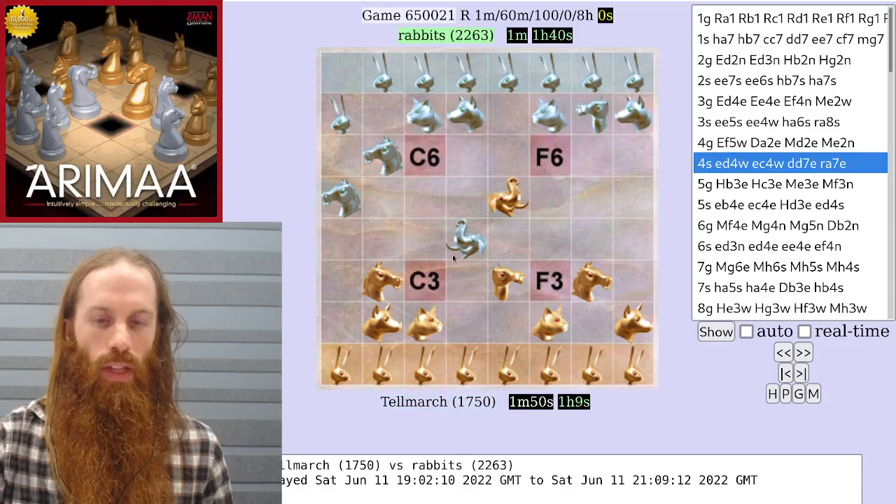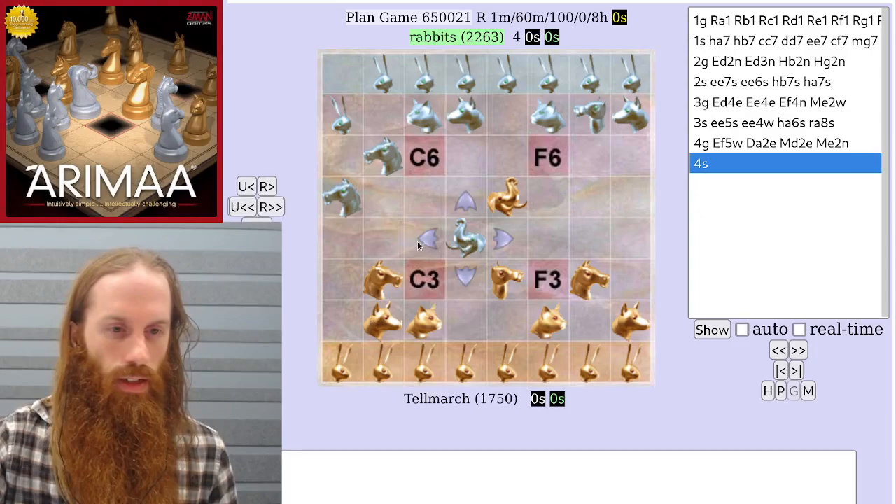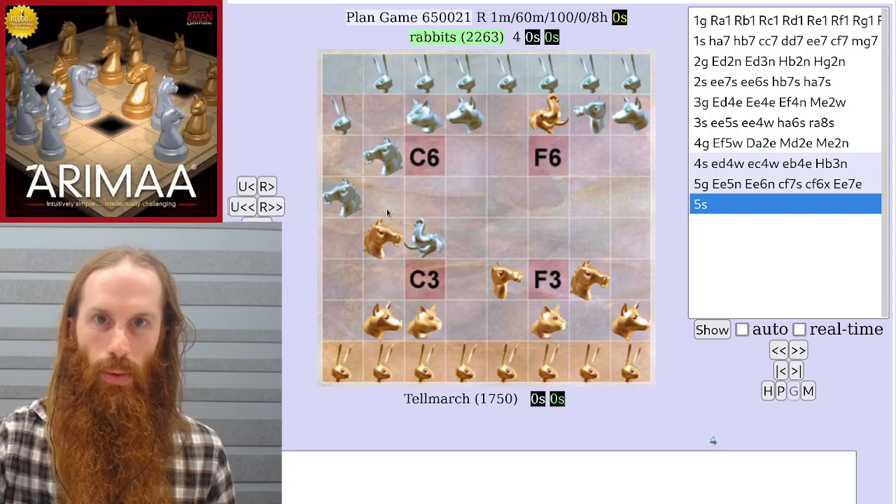Silver develops. Gold shifts its pieces and threatens a capture. If silver lollygags and silver pulls the gold horse, then gold can capture the silver cat in the F6 trap.